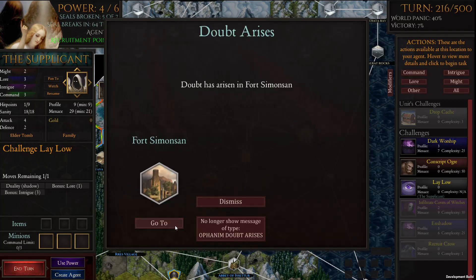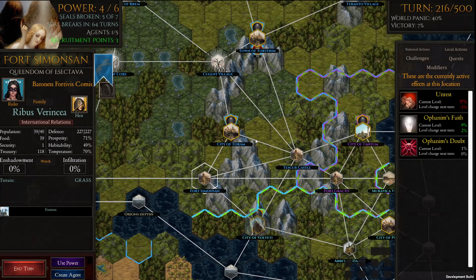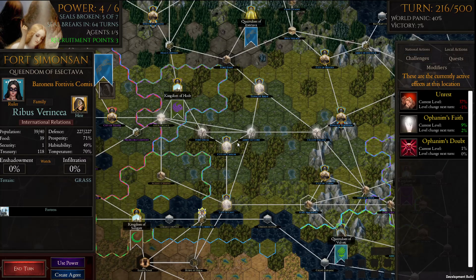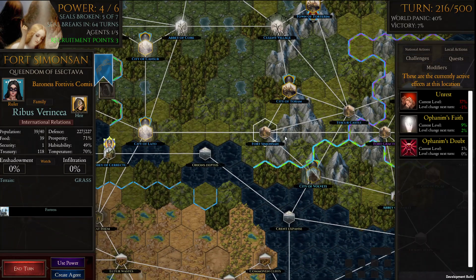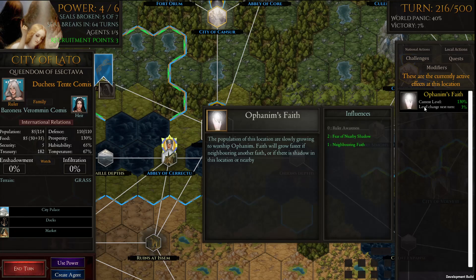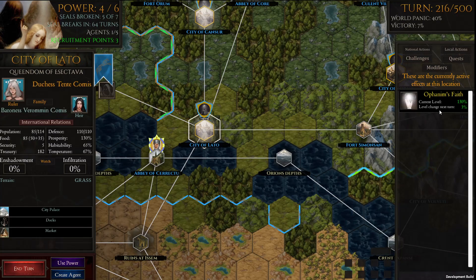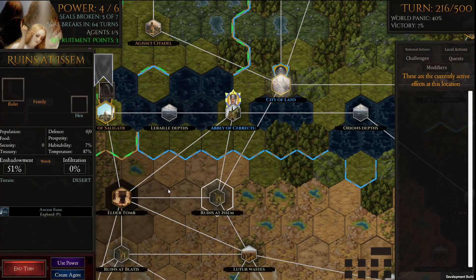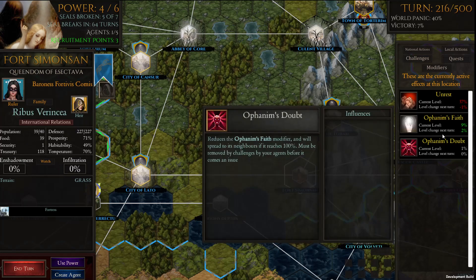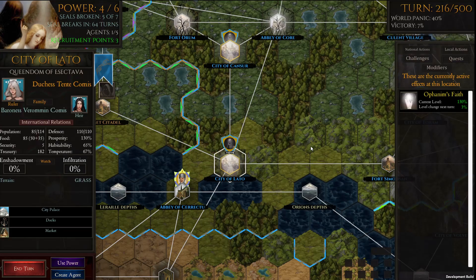They're going to burn down this coven — that's more or less what we expected. Doubt has arisen here, but this is an example of why we might not necessarily care about doubt. This is a minor settlement — it doesn't matter how much doubt this gets. The only thing that matters is that we really don't want this doubt to spill over to a city we need to hit 100 or more. But as you can see, this place is already at 130. By the time the doubt reaches 100% and starts to spill over, that's going to be like almost 50 turns from now — so this place is already in the bag for us.